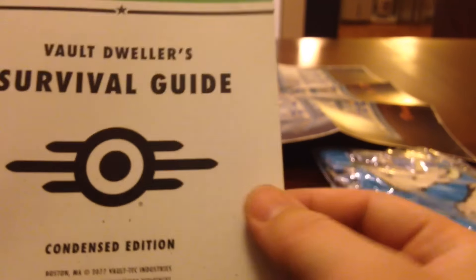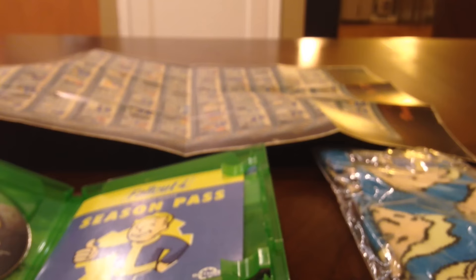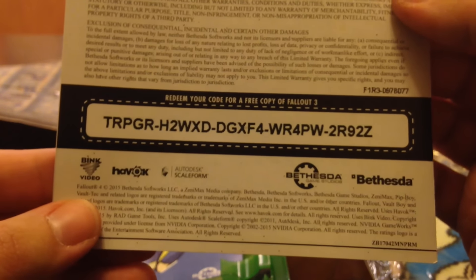This is the Vaulted Survival Guide, Condensed Edition. It's got the controls. Oh wait, this is actually for Fallout 3, which technically I own. So honestly, I guess for anybody who wants it they can have it — I already own the game.